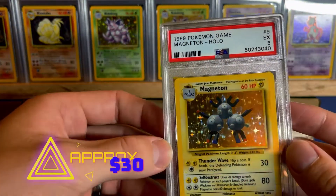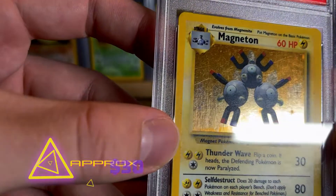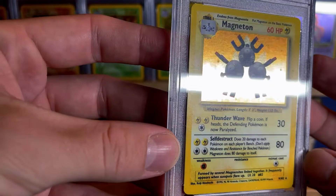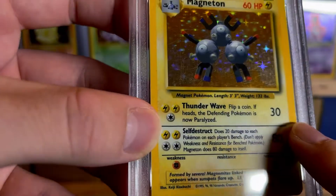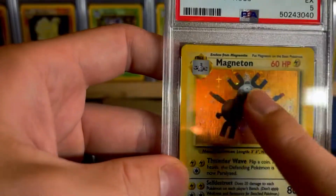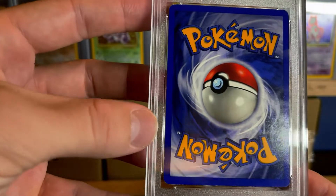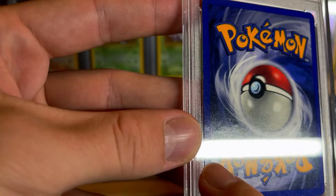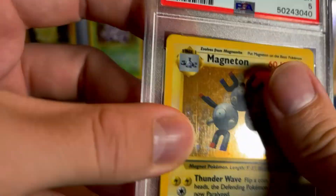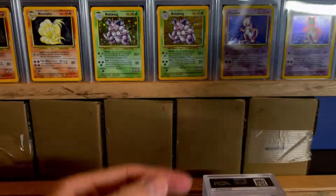And we have number 9 — a PSA 5 base set Magneton. This one's got lots of scratches. Looks like it has a binder bend also right there. That seems to be the theme here. I mean, this one was in pretty bad condition anyway — it probably would have gotten a 6 even without that binder bend. That is a PSA 5.